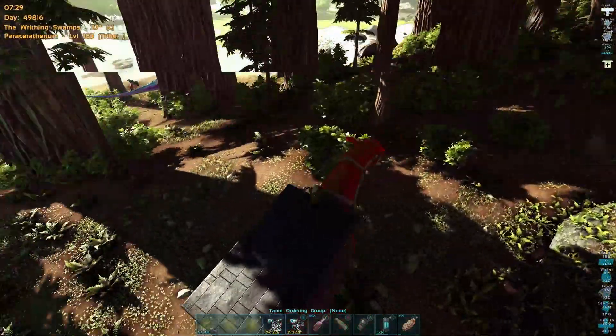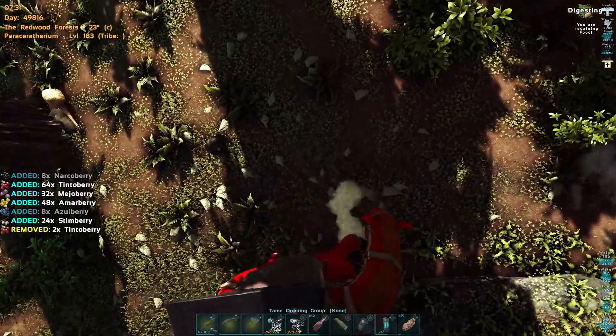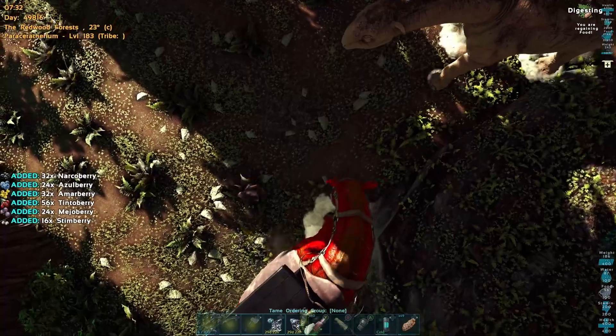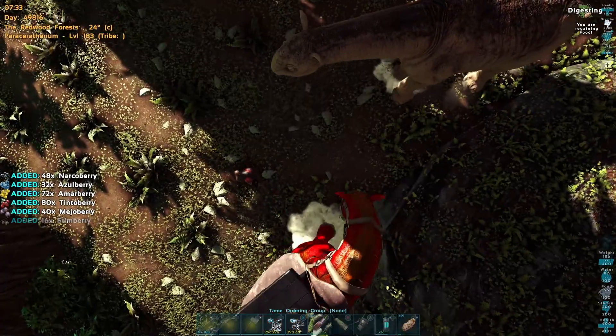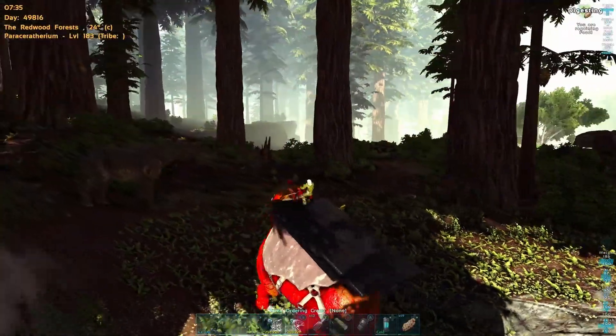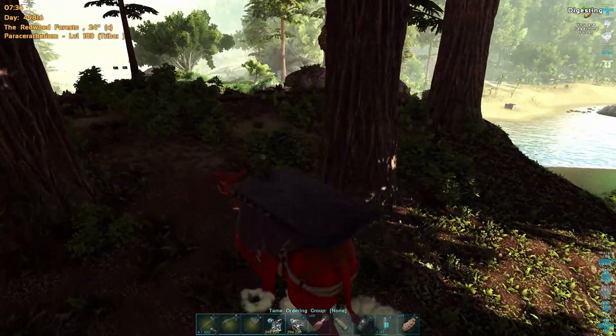So instead of taming bees and maintaining lots of beehives, I decided to use a different method using a parasaur with a platform saddle and a dire bear. Here we go — here's our first beehive hanging off the side of a tree in the redwoods.